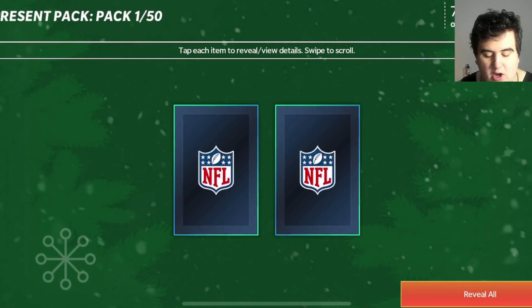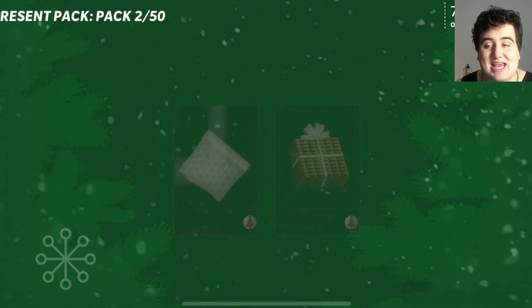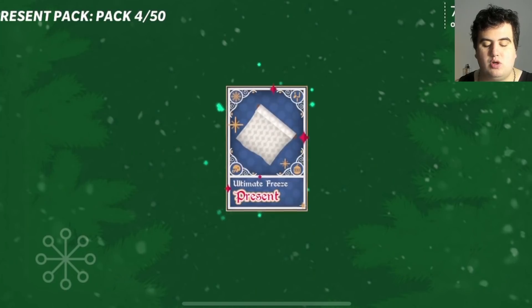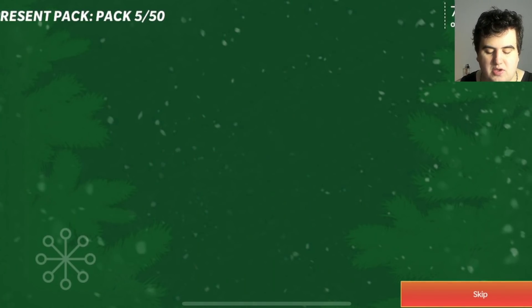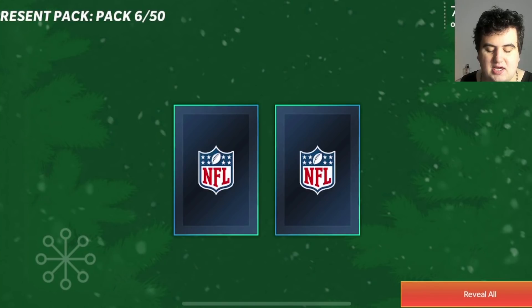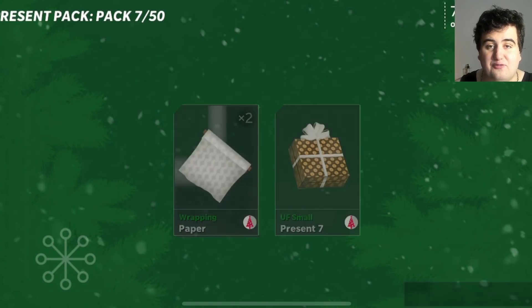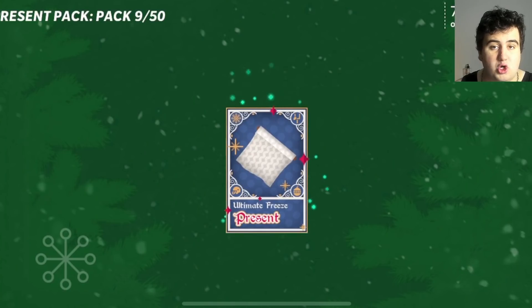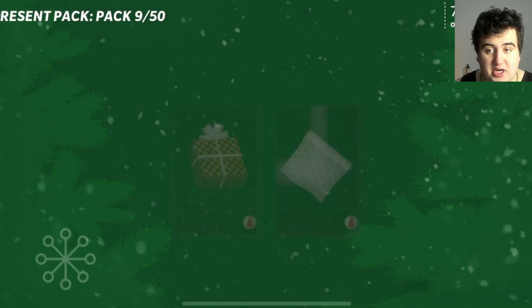Let's get into today's present pack video. Right off the top we're getting wrapping paper out of some of these — a gold present, small present five, and a wrapping paper. I'm hoping for variety; I don't want to pull back-to-back small present fives. Here's a small present three with some wrapping paper. I got basically 56,000 gems from Black Friday chests and then grinded more, ending up with around 74,000 gems total.